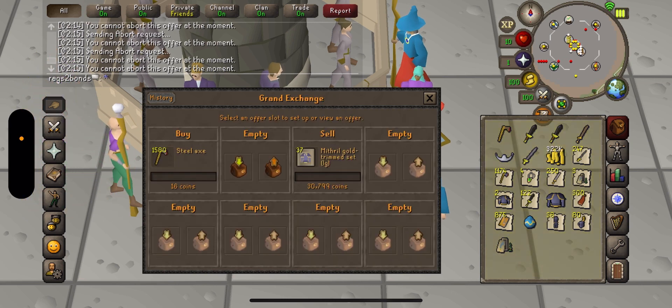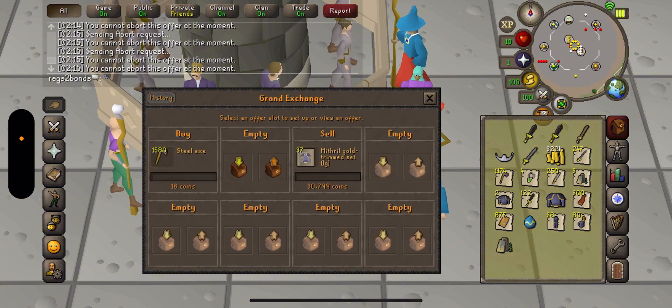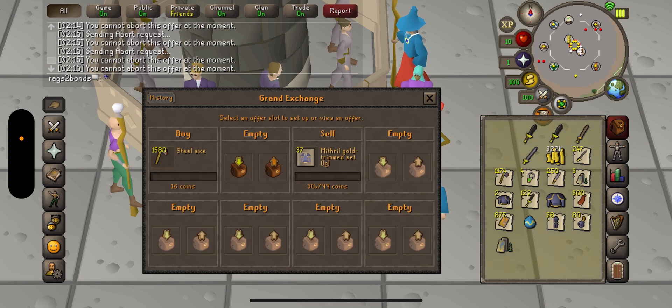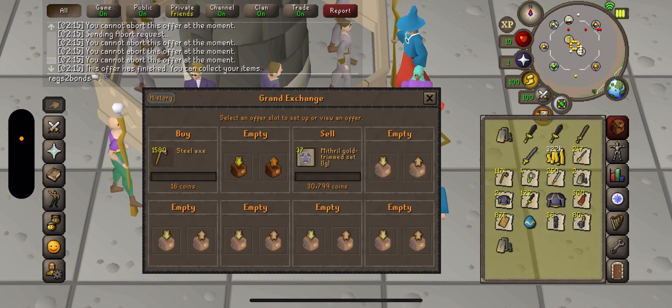I'll sell for exactly 5,200. What happens if I sell this axe — 90. Sell this tiara — 110. What happens if I try to sell this back — nope, just move back. Anti-shields and red capes — let's buy some red capes.